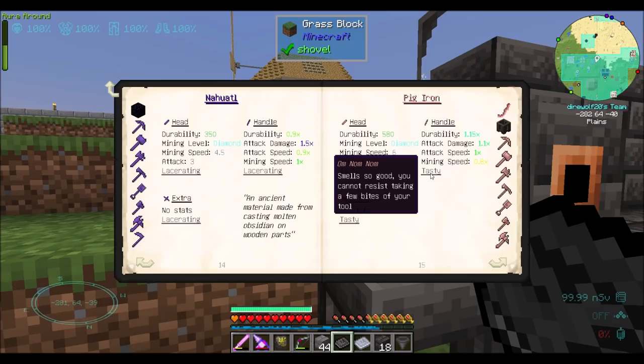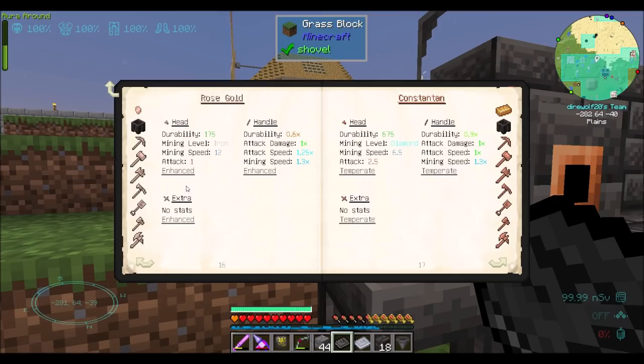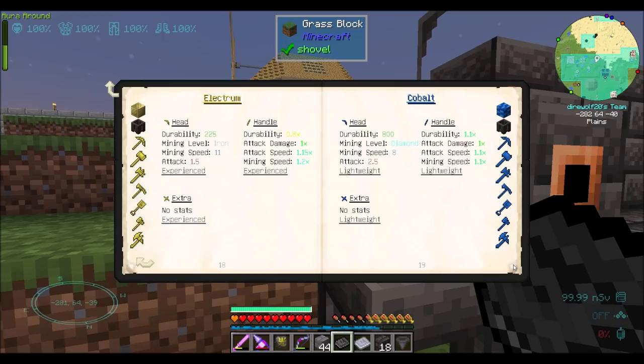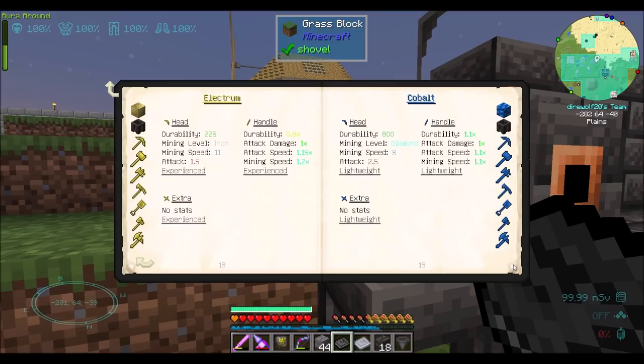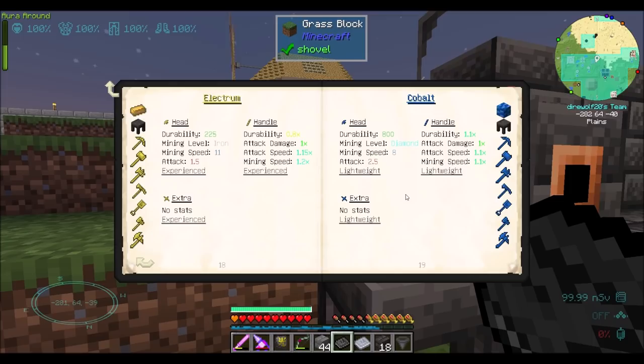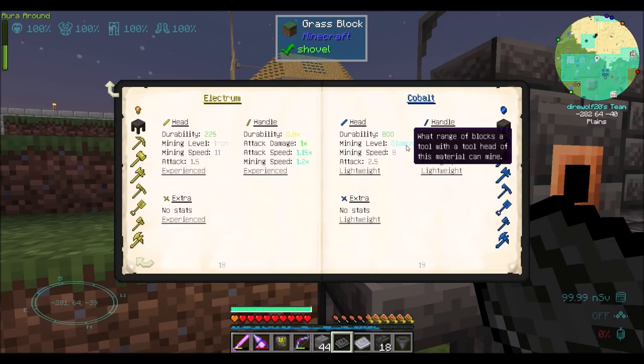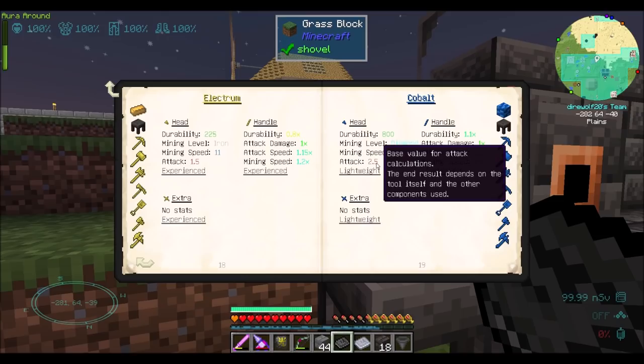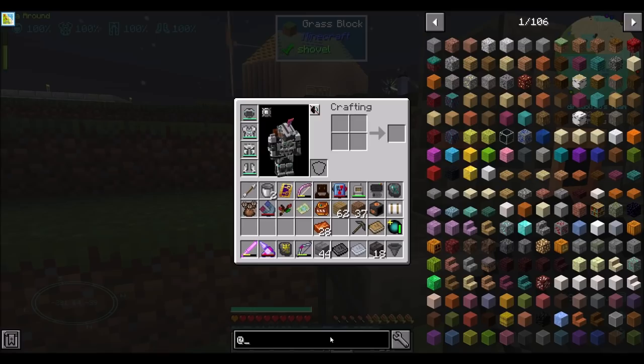Pig iron — smells so good you cannot resist taking a few bites of your tool. Rose gold goes great with a bonus upgrade — does it give you a bonus upgrade? Experience, faster. Cobalt is nice — I remember cobalt being one of the better mining tools. Attack speed, mining speed is 1.1x. Though this one's mining speed is 1.2x, so even faster, while this one has better durability. You have to look at all the stats and compare them — Electrum only has an iron mining level, where cobalt has diamond. Cobalt has decent attack too.